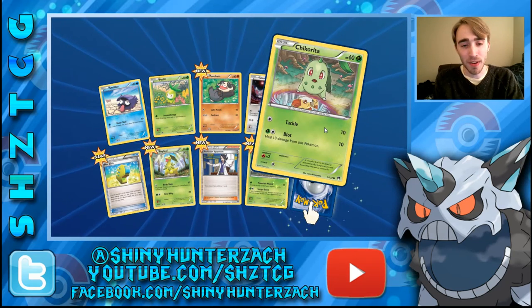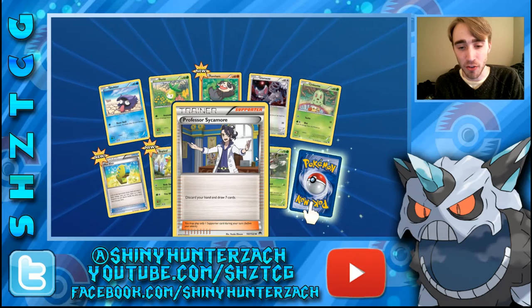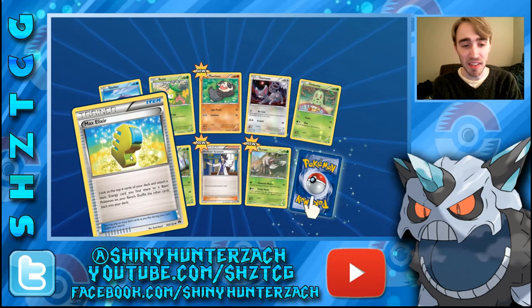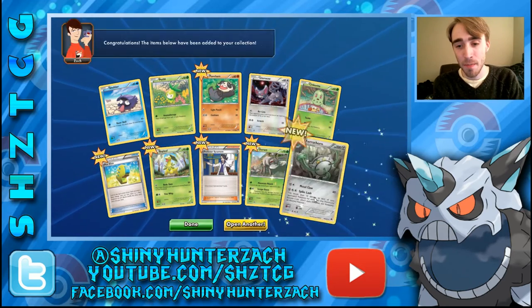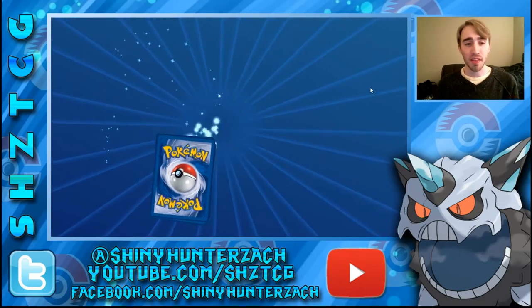A lot of Grass Pokemon in this pack. We also have a Professor Sycamore, which is incredibly good — discard your hand and draw 7. Max Elixir: look at the top 6 cards of your deck and attach a basic energy you find there to a basic Pokemon on your bench. Pretty good card. And then we have a Ferrothorn Rare. The Trainers are the highlight of that pack.